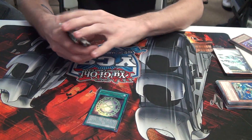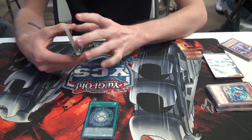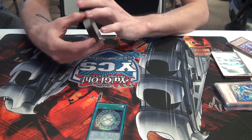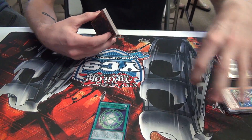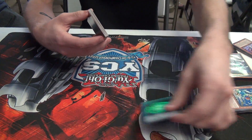For spells, he runs 1 Seal of Orichalcos — gives all his monsters power, so when they pierce through, it's even meaner. It also shuts things down with its own attack lock, and when Nyan Nyan is out, she's a 2400 that the opponent has to get through, making it even harder.